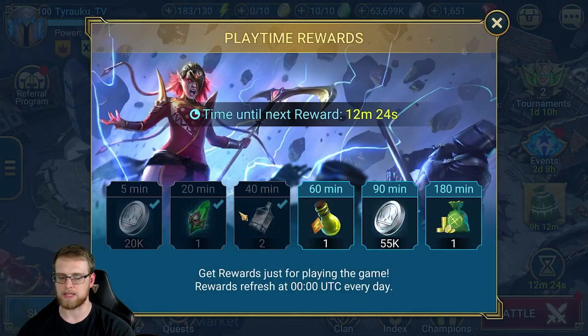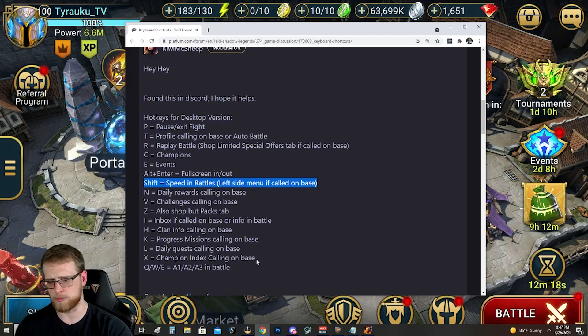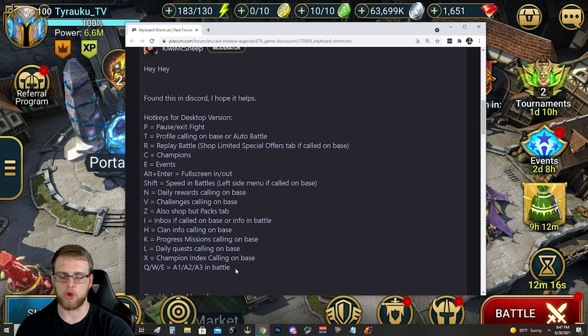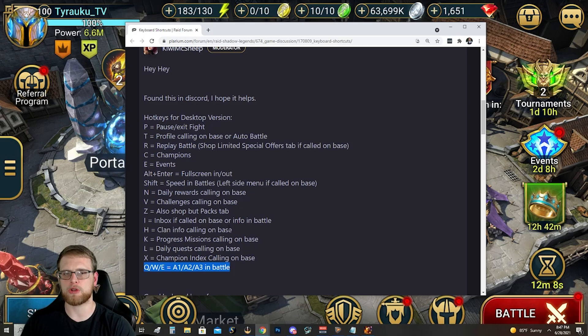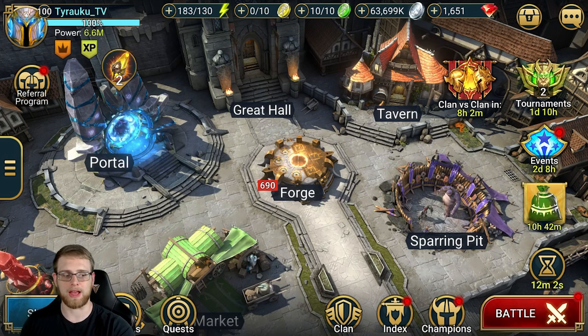There's daily rewards calling on base, a lot of these I haven't tried out, but if you want to take a screenshot there's a shortcut for that too — I'll leave a link to this on the Plarium forums where you can see all of them. Really the only ones I use are QWE, R for replay, and T for starting auto battles. It does help you go in and out of arena matches, go into auto, out of auto, pick your skills. I really use it in the arena a lot — I think it's a nice little addition.